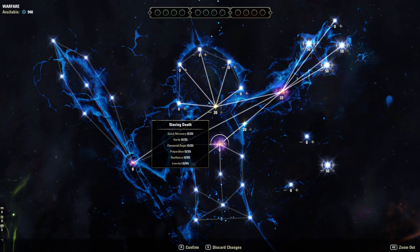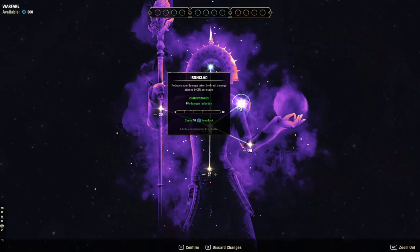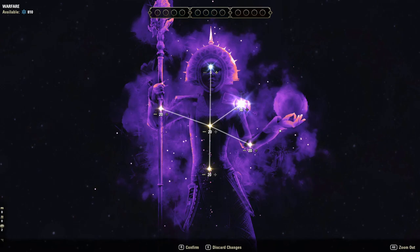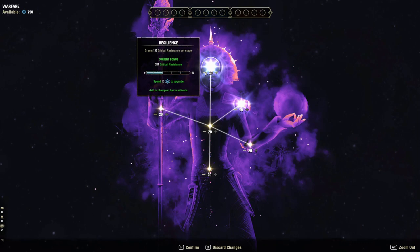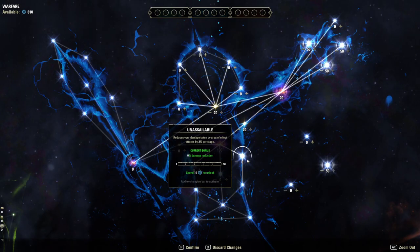Let's talk about mitigation — specifically Saving Death. This is where I see the most value. Ironclad is in my opinion the best mitigation slottable, reducing your damage taken from direct damage attacks by up to 10%. This is essentially the opposite of Mastered Arms and they kind of cancel each other out in PvP. Resistant is not the best — it gives you about 10% critical damage reduction, which basically just eliminates Fighting Finesse's critical damage modifier. Not a big deal.